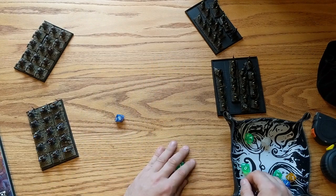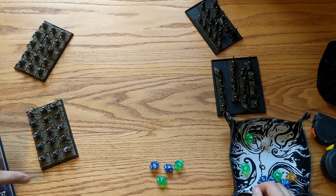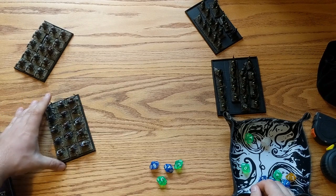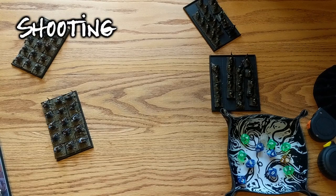I've achieved a 9, so they can make 2 normal movements. They're going to choose to move forward just a few inches and make a shoot action at the spearmen. Okay, let's look at shooting.